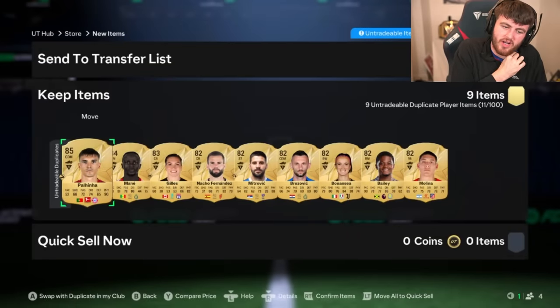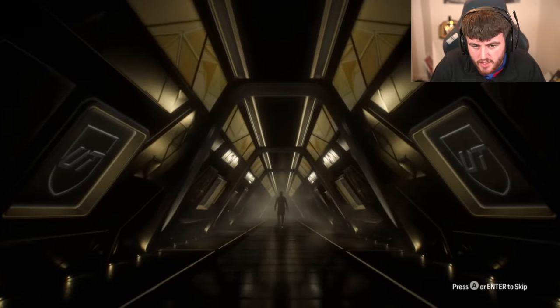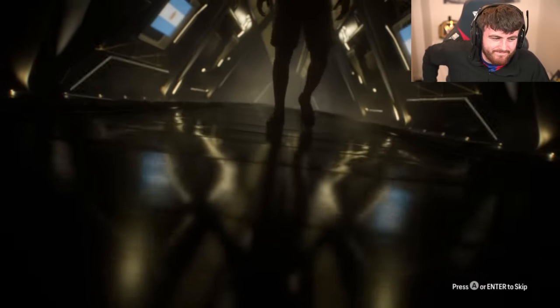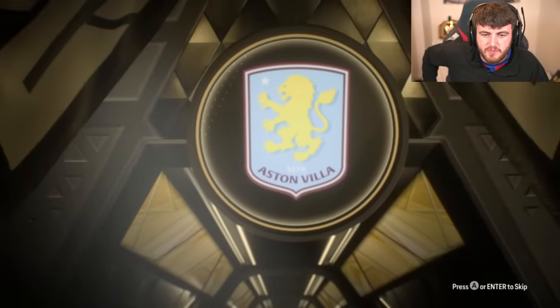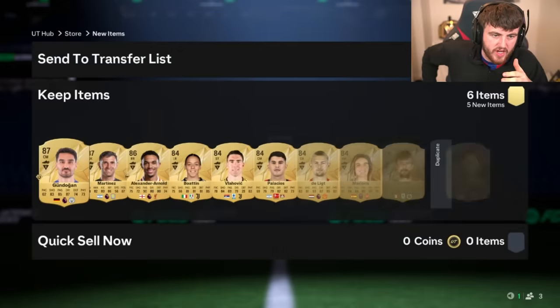I really hope United win this game. 84 times 10, 85 times 10, an icon pack, and an 89 double. No Trailblazer from the 84 times 10 — Emiliano Martinez. Not great. Double walkout though — who's behind him? Gundogan and Emiliano Martinez. It does suck the fun out of it a little bit when you know the walkout is lower rated and you get a low rated double walkout.